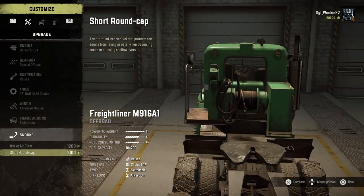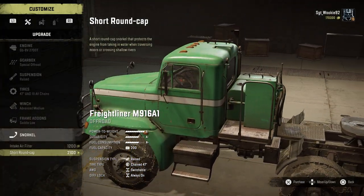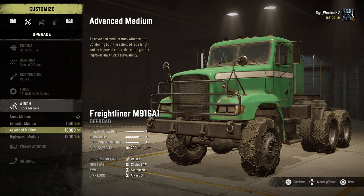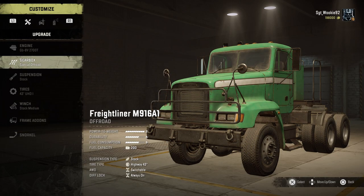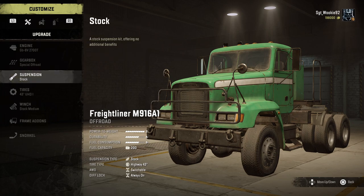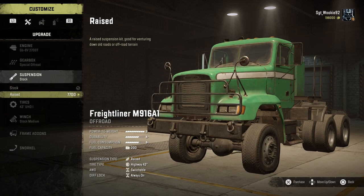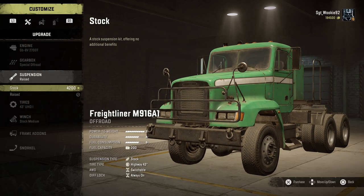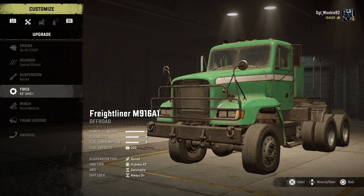The Freightliner has most of the expected mechanical upgrades like raised suspension and snorkels, but does feature a few standouts. From stock, this machine is already equipped with a specialty off-road gearbox, allowing for three low-range gears in difficult terrain. When combined with its permanent AWD and diff lock, this machine is basically equipped for anything from day one.